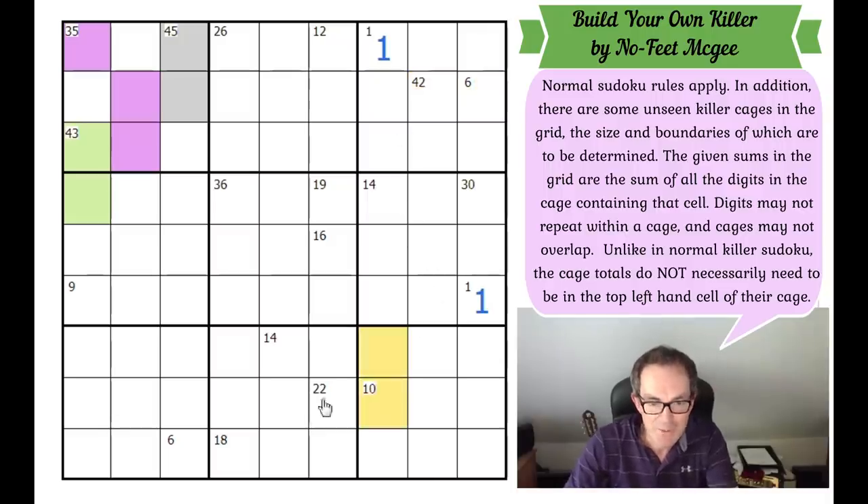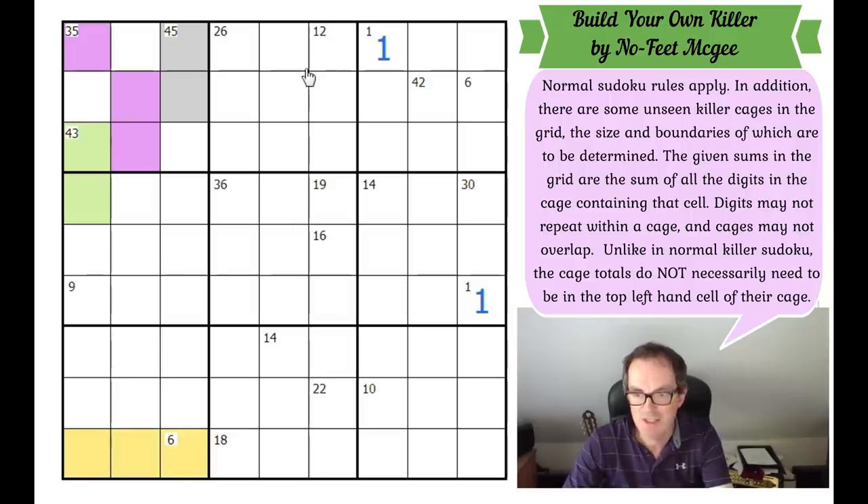Now let's come down here, because this cell can only be reached by this 6 clue. We now know every single cell in this grid is covered by a clue. So the 6 connects to that cell. How do we make six with three cells? One, two, and three. All of a sudden this puzzle becomes different — we're going to be able to scan for different things now.